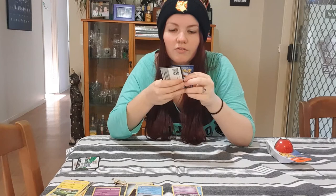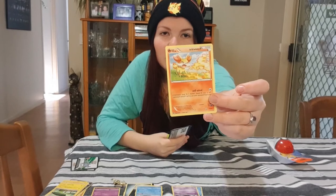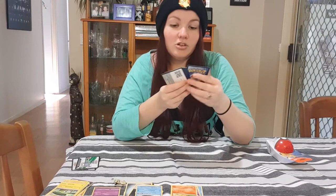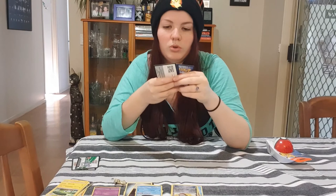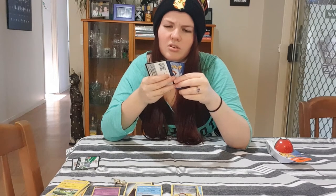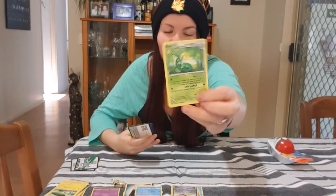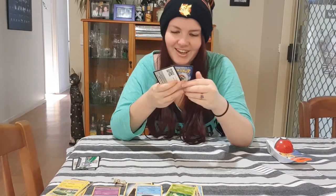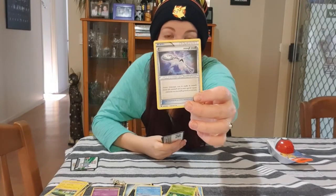We've got Fennekin — this is the thing I have as my starting Pokemon for Pokemon Y, and it just evolved, so we've got that one. We've got Energy Pouch. Then there's one — Superior? I don't know if that's right. We've got a Bent Spoon — what the fuck is that? Apparently it's a Pokemon tool. I've never heard of that before in my whole life — a Bent Spoon.